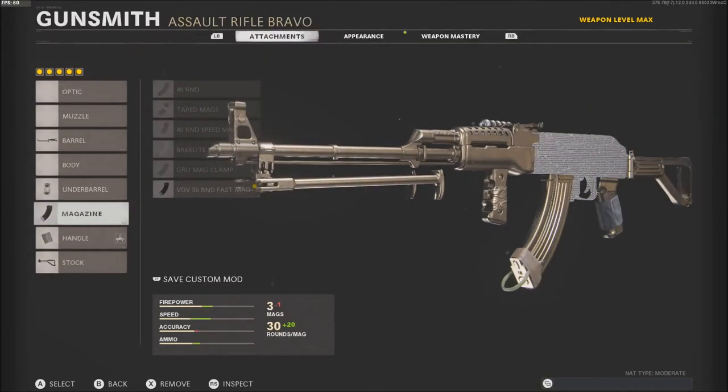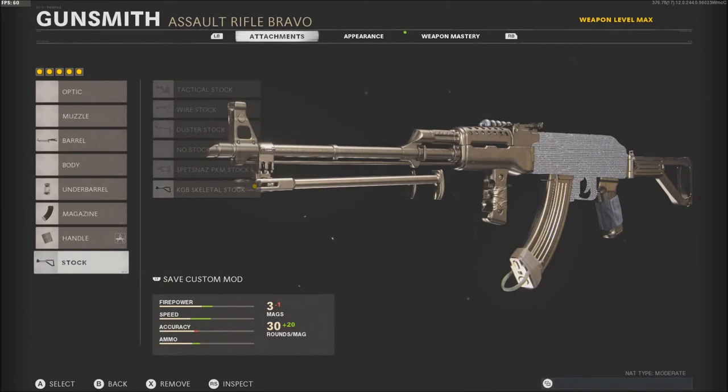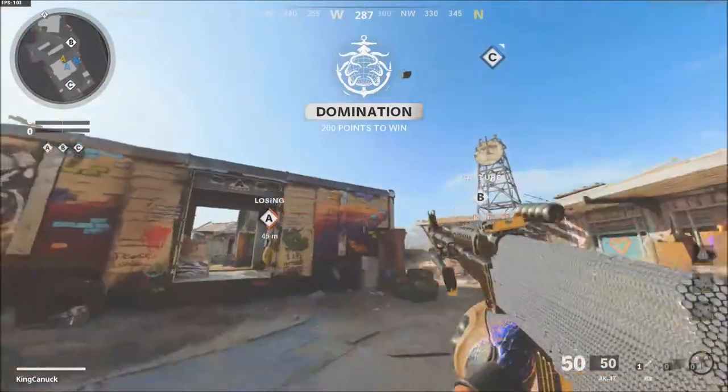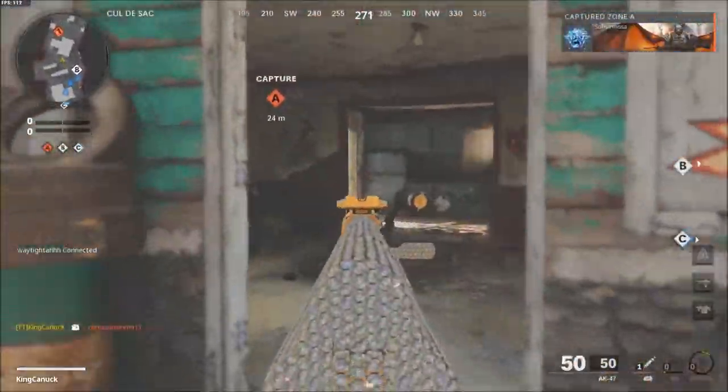The gun generally doesn't give me much recoil in gameplay, so it's okay unless I'm shooting at far range. I run the 50-round fast mag, the Greuland elastic wrap, and the KGB skeletal stock, which gives me faster sprint-to-fire and ADS while moving speed. The downside is the hip fire — it kind of screwed me over a couple times in the video. But let's get into the Nuketown domination gameplay using this AK-47.